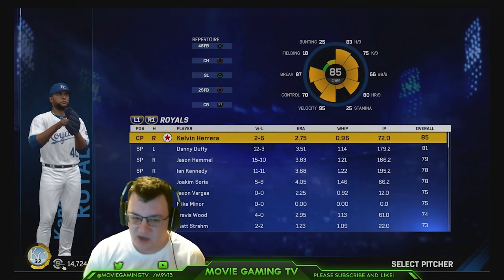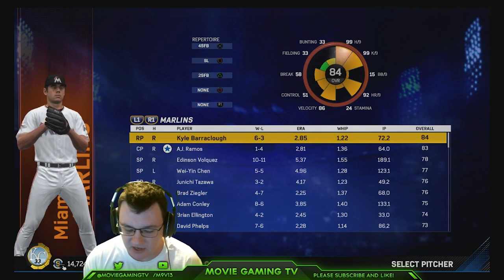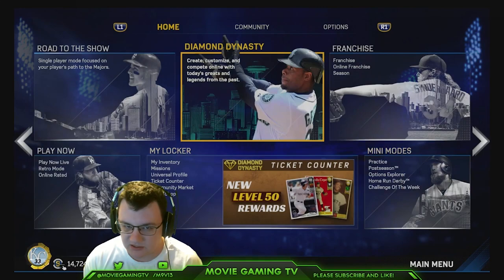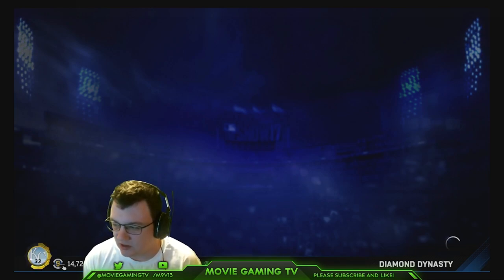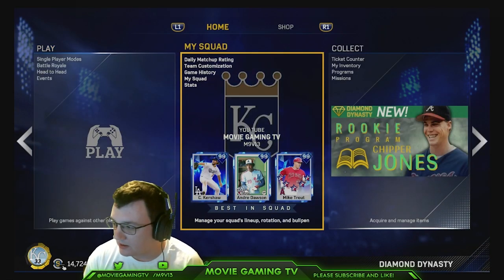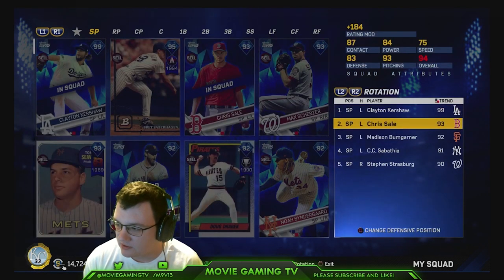When you pitch, I really recommend that you use pitchers that you like to pitch with, especially when it comes to differences in H per nine. As you can see with my team here, I have some really elite pitchers, but I don't pitch particularly well with every elite pitcher. You have to pick a pitcher you feel comfortable using. Here's my pitching rotation: I go with Kershaw, Sale, Bumgarner.